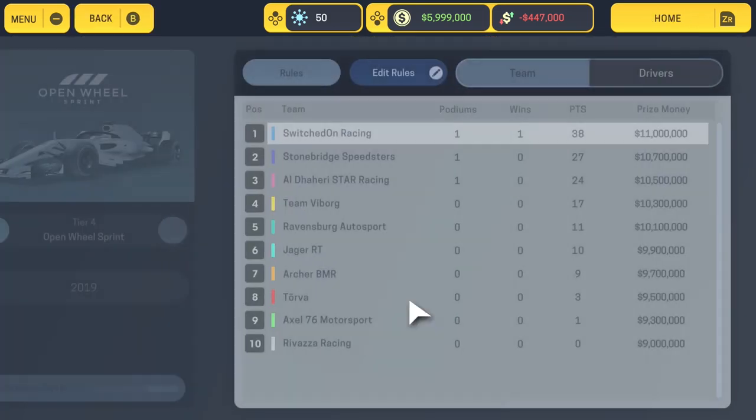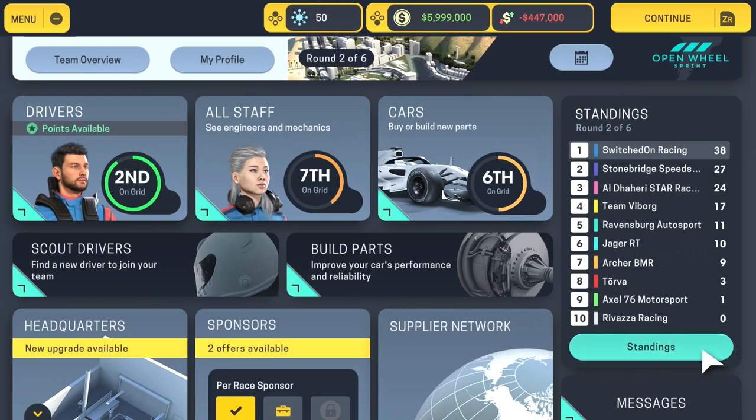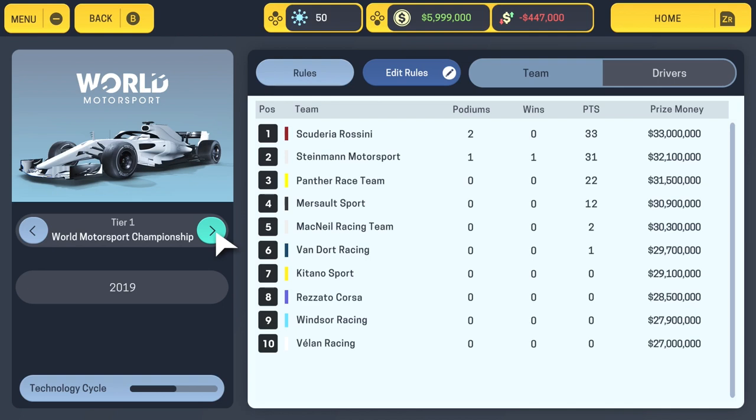If you fancy doing it and getting the real Formula One teams and drivers, this is how you do it. Go to Standings in your career mode, then from the left-hand side choose whatever series you want to edit. You might want to go to Tier One, which is basically the Formula One World Motorsport Championship. You can't edit the team names unfortunately — also checked and no plans to allow that, which is a real shame. But you can kind of work out who's who from the colours.